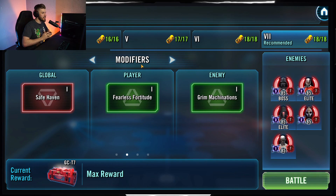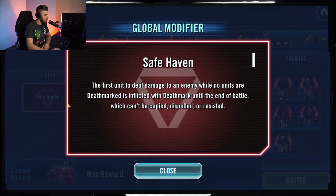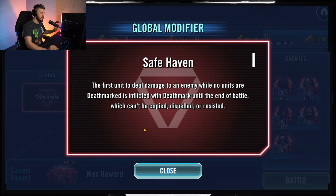For this GC, the global modifier is 'Safe Haven': the first unit to deal damage to an enemy while nobody has Death Mark is inflicted with Death Mark until the end of the battle or until they're defeated. This can't be copied, dispelled, or resisted. This won't play a huge part — we're going to 110% control this match.